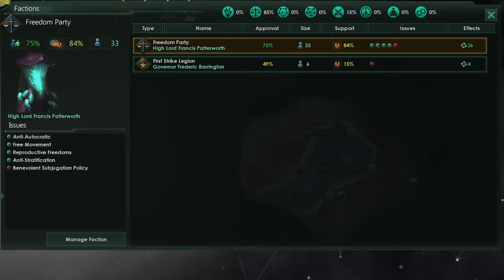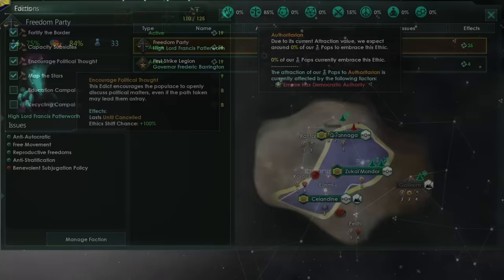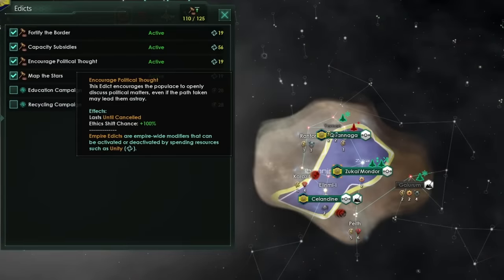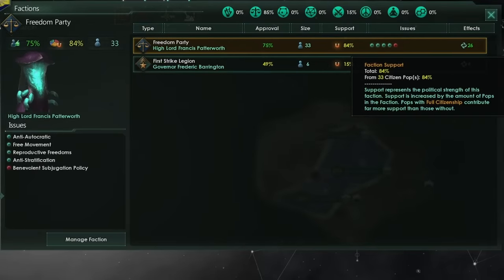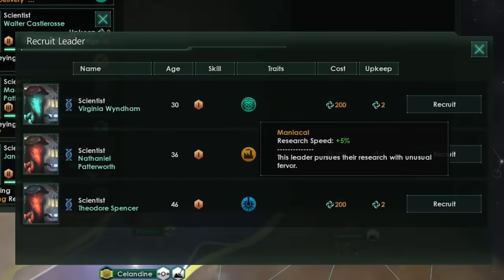If we take a quick look back at our factions now, due to our massive approval and our usage of the Encourage Political Thought edict to increase the shift chance, we now have 84% of our pops following the egalitarian faction, which is giving us lots and lots of unity. Make sure to keep your eyes on the lookout for a maniacal scientist — we need one of these and should put it into our society research to increase the chance of rolling the Psionic Theory technology.